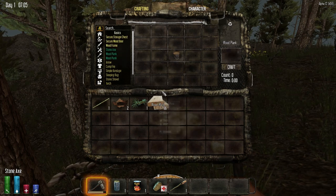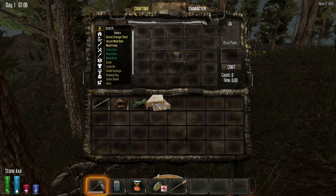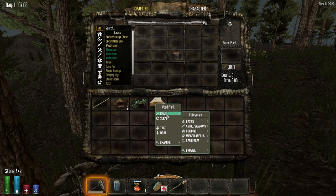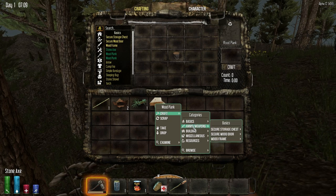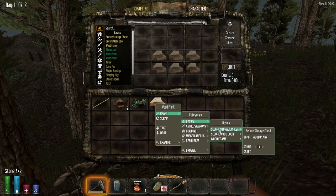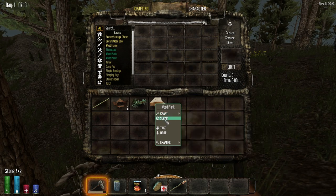Let's go ahead and craft that. Oh, you can't just right-click to split in half anymore. You can see what you could craft from each item, which is actually pretty cool. That's not bad.